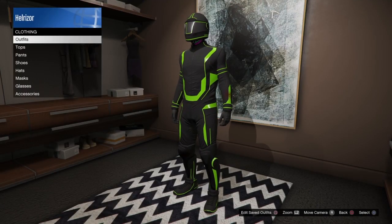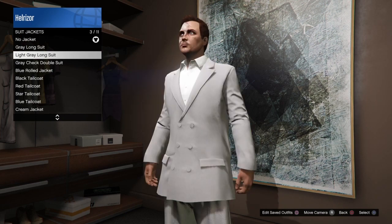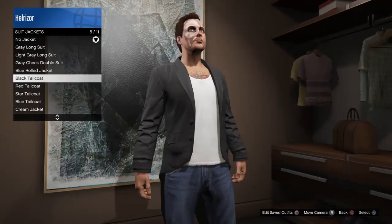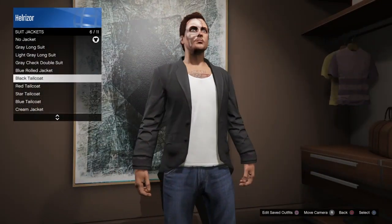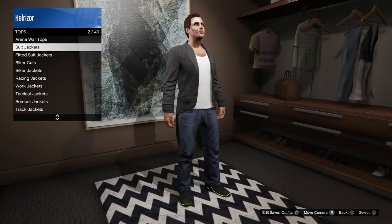Walk in and go to the top section — suit jackets. We're going to find the black tailcoat. You'll see the Deadline outfit kind of pop off. But if you select that and look down at my feet, you can see the Tron shoes still on.